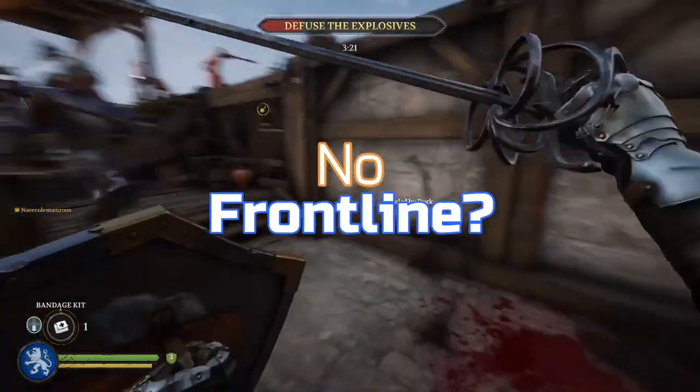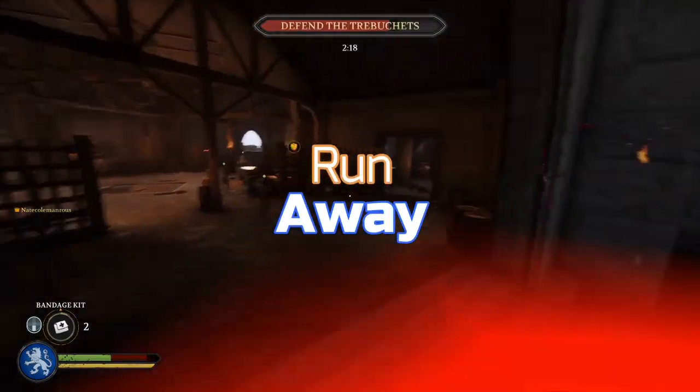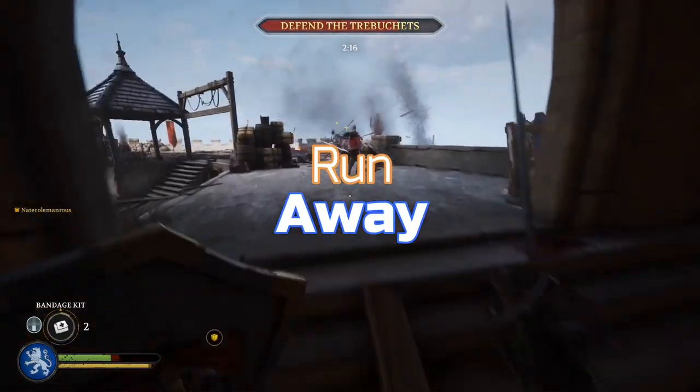If you come into a situation where there is no frontline — essentially it's all enemies and none of your own allies — then you should run away and go and look for that frontline.